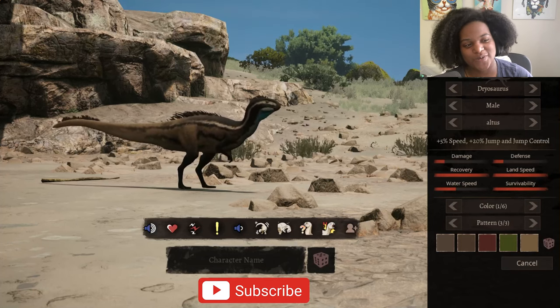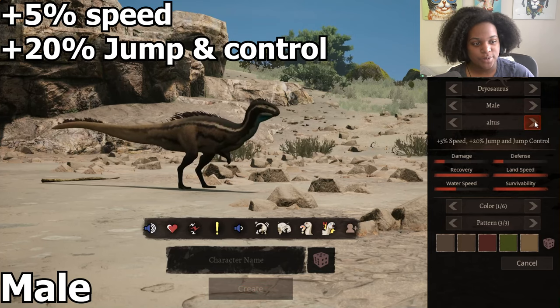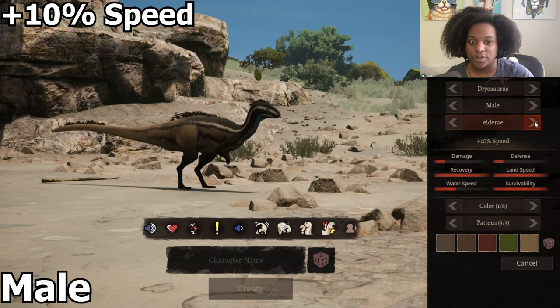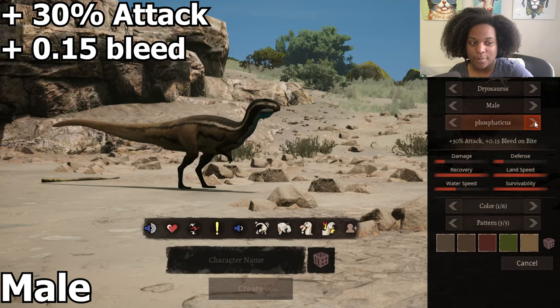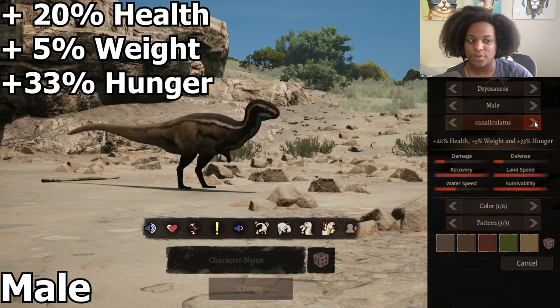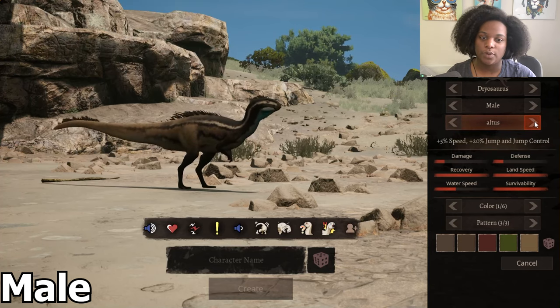First we have our original, which is plus 5% speed, plus 20 jump control and jump height. Then we have Elder Ray, which is 10% speed — that one looks really nice and slender, very sleek. Next one is 30 attack and 0.15 bleed on bite. Then we have plus 20 health, plus 5% weight, and plus 33 hunger — I haven't seen hunger added in any subspecies yet.